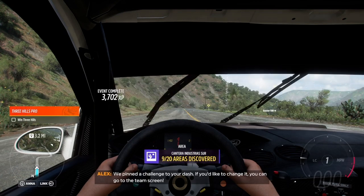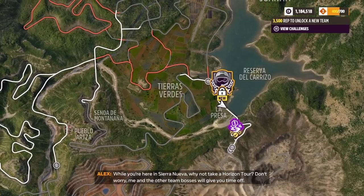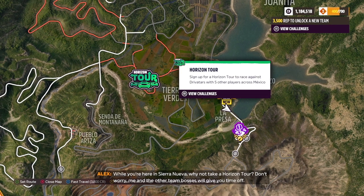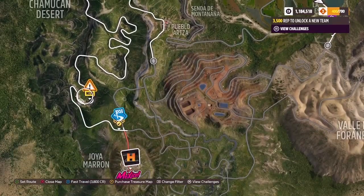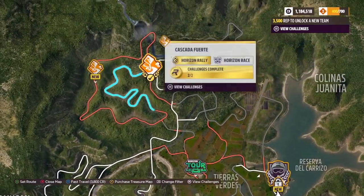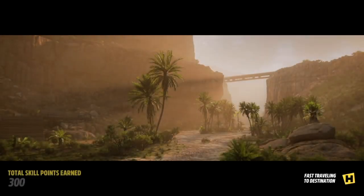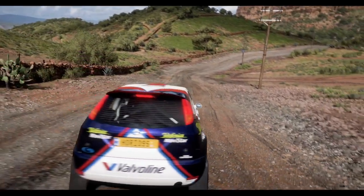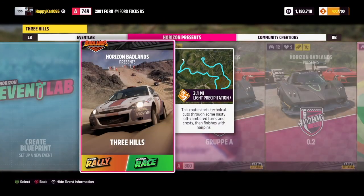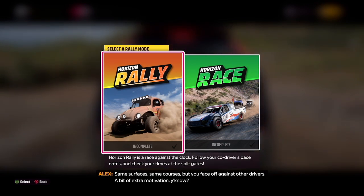Turn the challenge to your dash — if you'd like to change it, you can go to the team screen. Here in Sierra Nueva, why not take a Horizon tour? Don't worry, me and the other team bosses will give you time off. Same surfaces, same courses, but you face off against other drivers — a bit of extra motivation, you know.